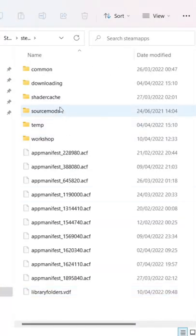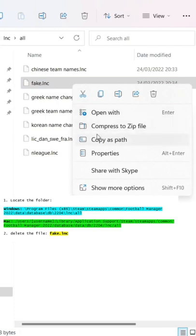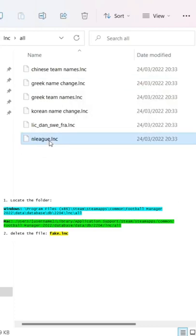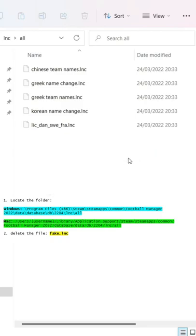It's a simple matter of deleting some files. Follow the folder path on screen right now — you might want to pause to make sure you get all that — and delete this file, fake.lnc. While you're here, delete nleague.lnc as well and you'll get the real players for Japan, China and South Korea.